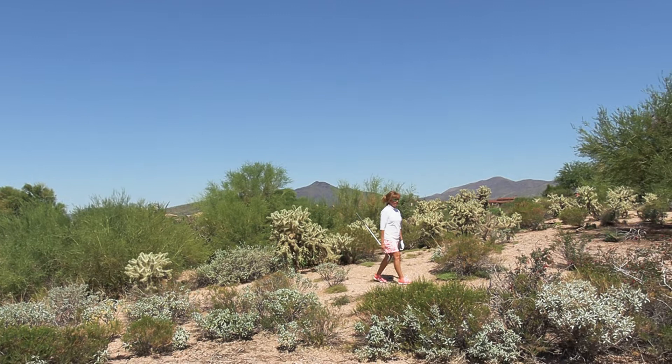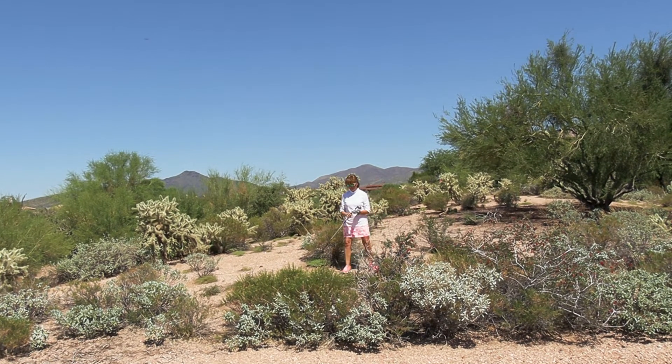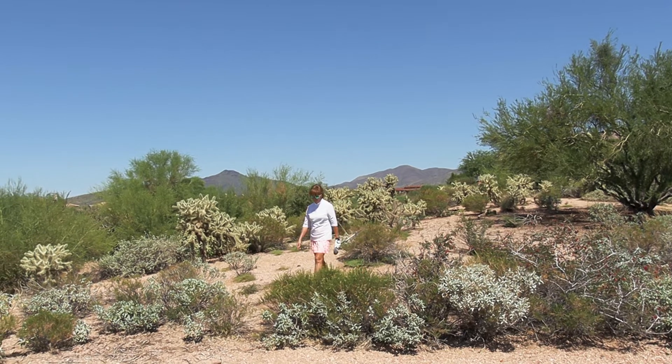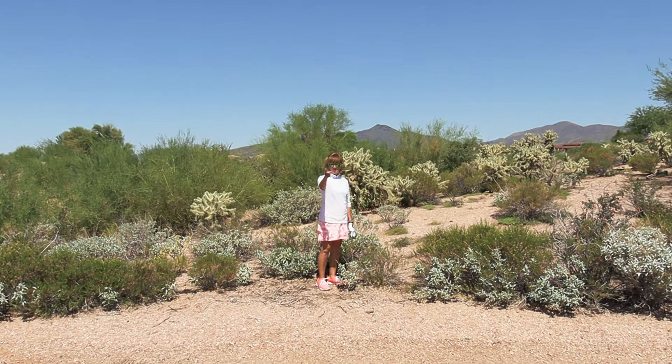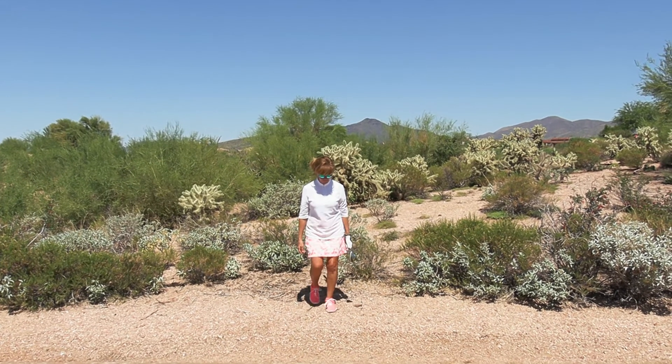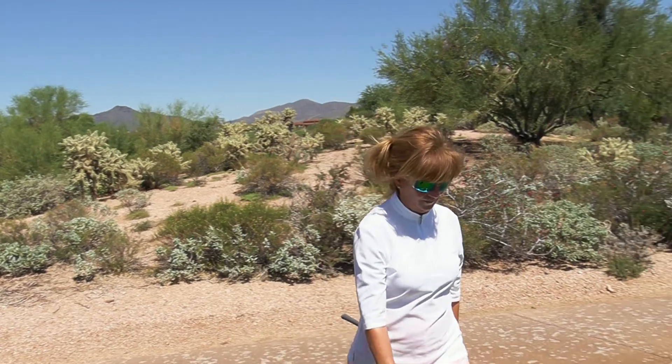She did not hit a provisional, so she has the option — rather than going back to the tee — to use Model Rule E5, the local rule, so-called desert rule, to take a drop under a two-stroke penalty, two club lengths in from the fairway to take relief.